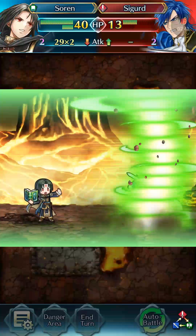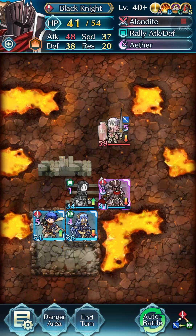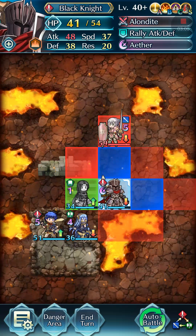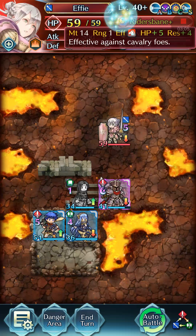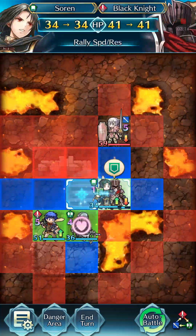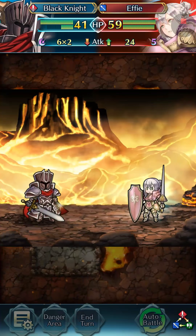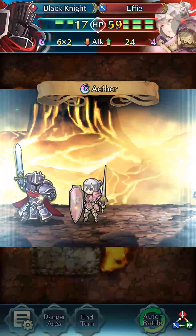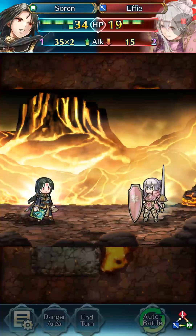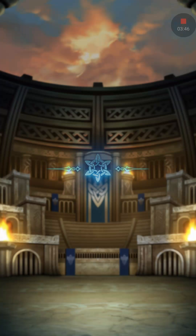We'll just wipe out Sigurd with Soren. I'm actually surprised Soren doesn't outspeed him — she more than likely doesn't have the speed to outspeed him. If she does, I'll be surprised. That's probably a plus 10 then. We'll just sing to Soren and have him give the speed buff that he can give, and end our turn. She did put us in wrath range, making her pretty easy for Soren to destroy. That's one battle down.